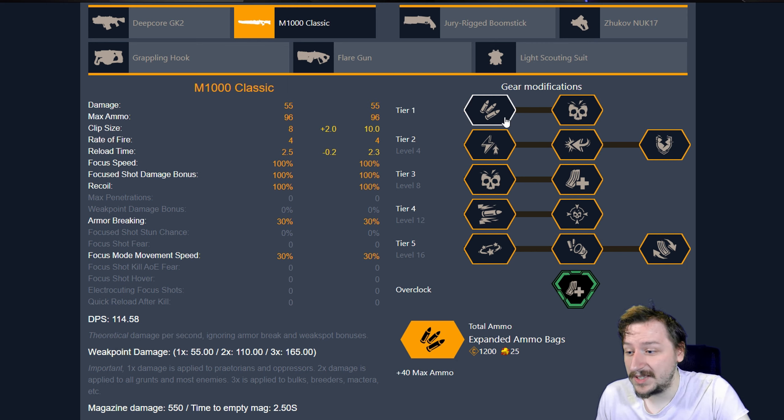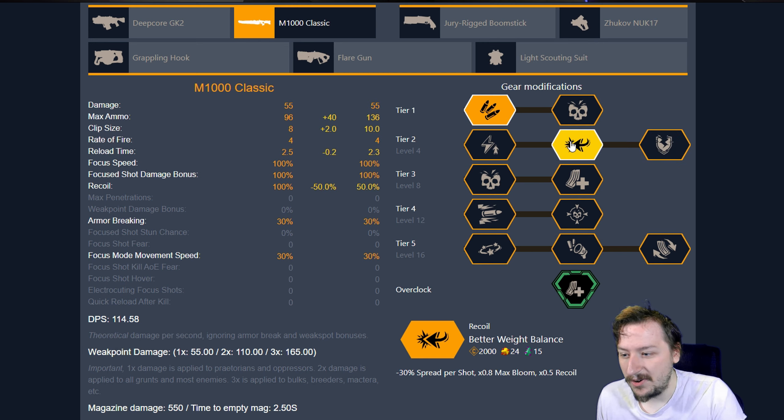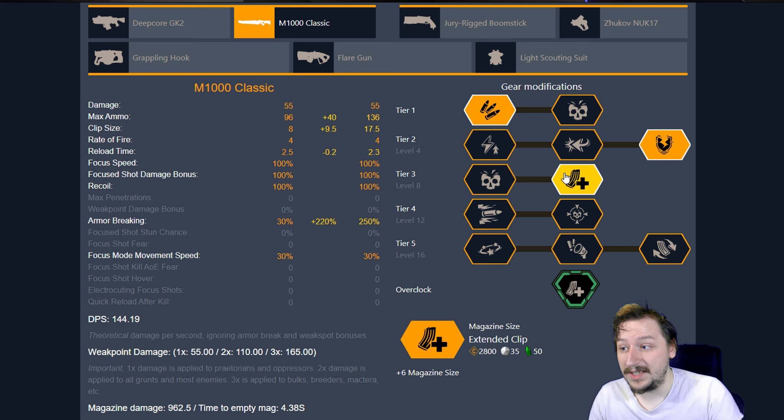With this I usually go with expanded ammo bags. In Tier 2, you can honestly pick any of these — they all work pretty well. I do kind of use this to spam fire, so I'll usually go with hardened rounds or better weight balance to get the recoil reduction. But if you want to go with charged shots, you can go with the faster charging coils. In Tier 3, I like going with the extended magazine. This says we have 17 and a half rounds, but this will round up, so we get 18 bullets in the gun.